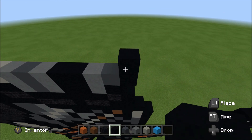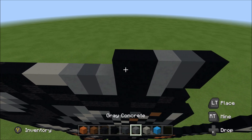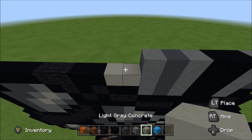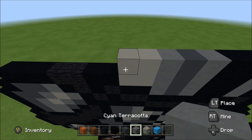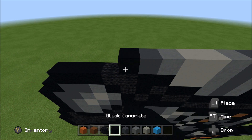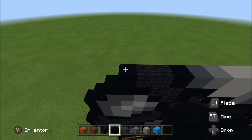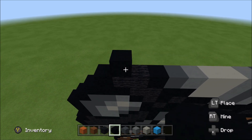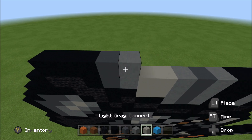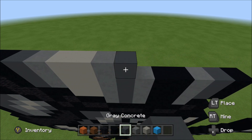Build up with a black. To the left, add a gray and then a cyan. Two black, a cyan, a gray, a cyan, two light gray, a cyan, a gray, and then a black. Two wool and then a black. Move up, move in one from the left. Above this wool, build up with a black. To the right, add two black, a gray, a cyan, two light gray, a cyan, a gray, and then a black.